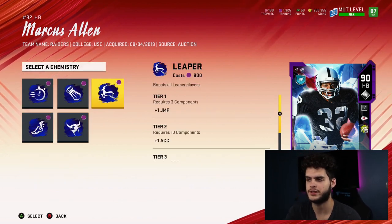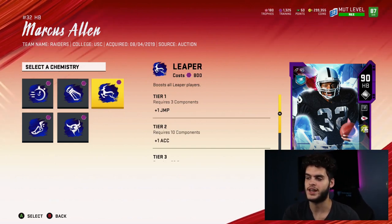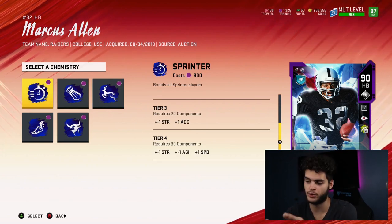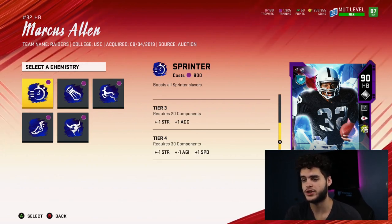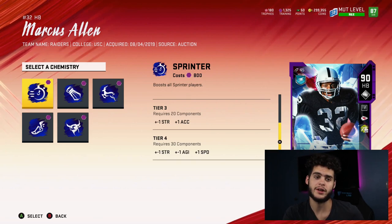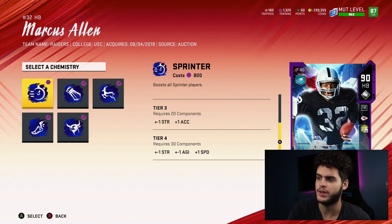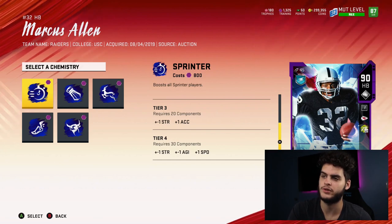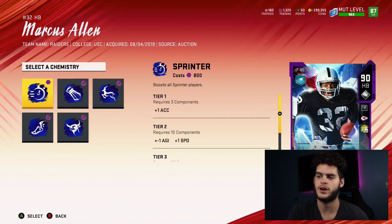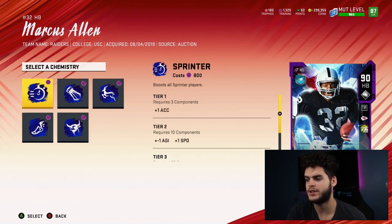Next are physical chems. These are always so expensive — only the high ballers can even touch these right now. The best one typically is sprinter, which gets you plus one speed for 10 players, and plus two speed total if you get 30 players. The math: 30 components of sprinter is approximately 24,000 training. John Elway quick sells for almost 5K for 250K coins — so 5K times five means it'll cost you a little over a million coins just to get your whole team this chem.